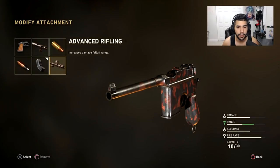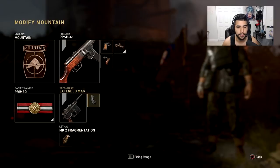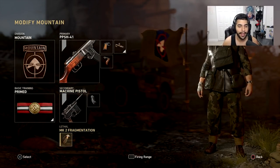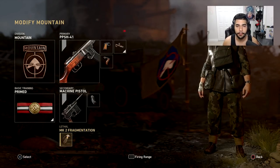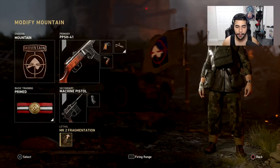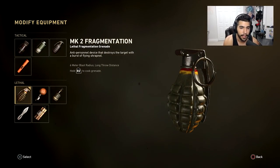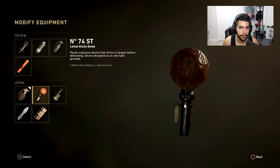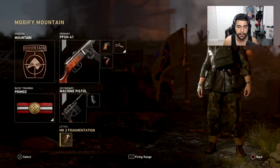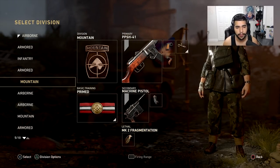I've got Mountain, Prime, and a Machine Pistol with Extended Mags. I think Extended Mags is the best option — some people like Advanced Rifling or Steady Aim, but I prefer Extended Mags for the extra bullets in case you miss some shots. Then I've got the M2 MK2 Fragmentation — basically a frag grenade. Frag grenades are really good in this game; they have a bigger blast radius, six meters, versus the sticky's five. You can lob it across the map, pre-nade something. Usually in S&D, frags are the better choice.